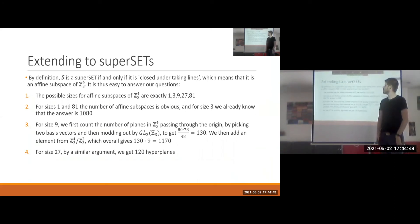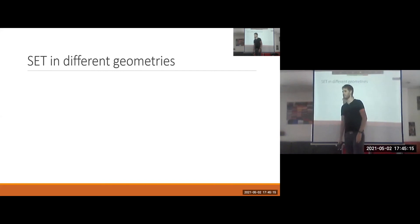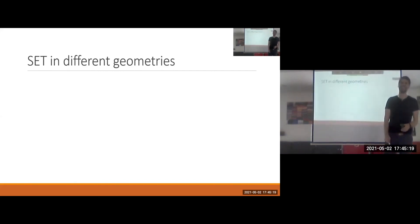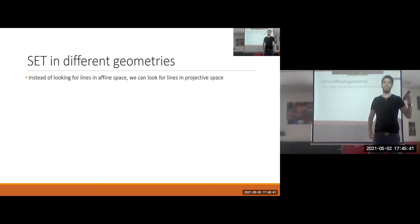We've answered another question about the game Set or its generalizations. Now let's generalize further. We've been working in affine geometry, but we don't have to restrict ourselves — we can look at all sorts of geometries and search for lines there. This gives us more ways to generalize Set. Let's talk about projective geometry.